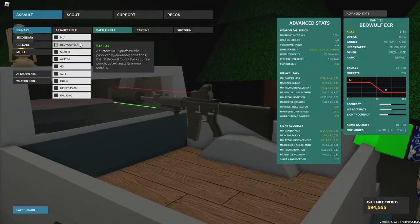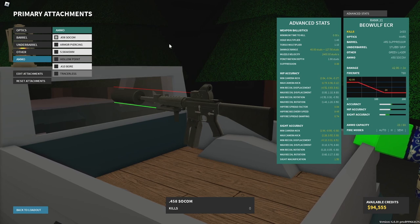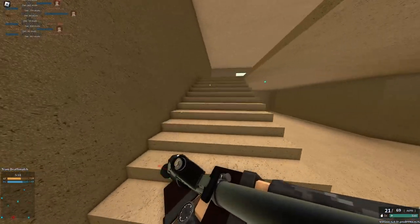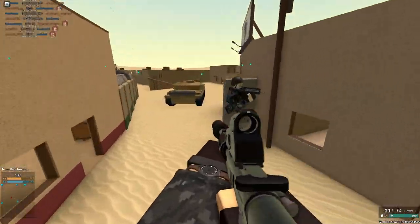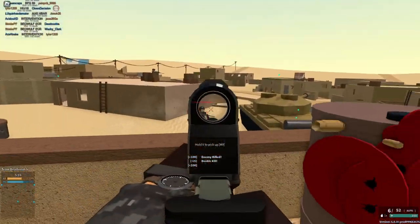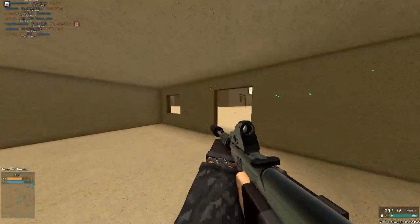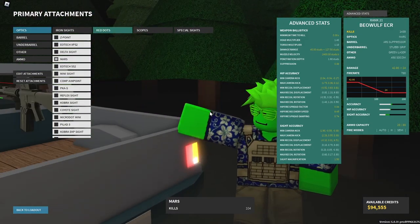Then we have the ECR, which has a very generic conversion and some of the weirdest conversions you've ever seen. Starting with one of the weirder ones: the 458 SOCOM conversion. If you want basically a bootleg extended magazine on your ECR, this is pretty good — it gets lower recoil and 20 rounds, but a slower reload time, less reserve ammo, and worse damage. It still does really good damage, around 42 instead of 52, and the recoil isn't bad. It's actually a really great conversion, kind of like a SCAR-H or FAL 50 with better RPM.